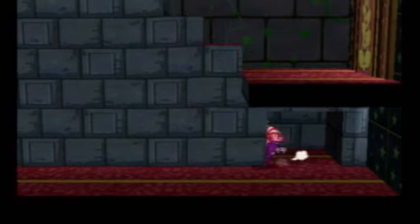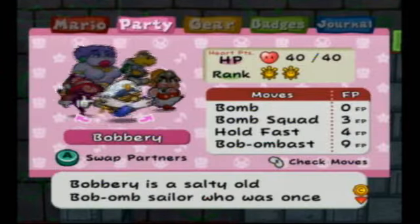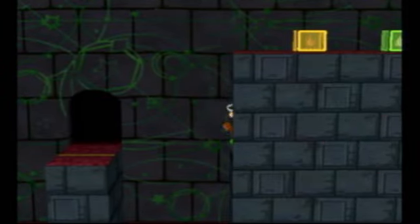Hey guys, welcome back to Paper Mario 2. In the last part, we opened up the shortcut. In this part, we are going to get Yoshi, so that we may go across into that.